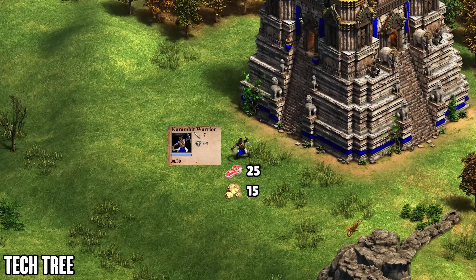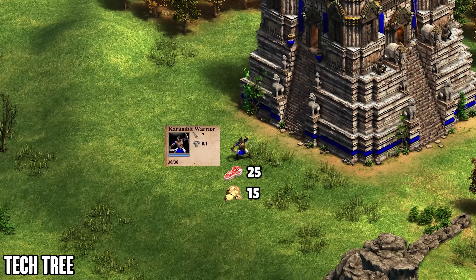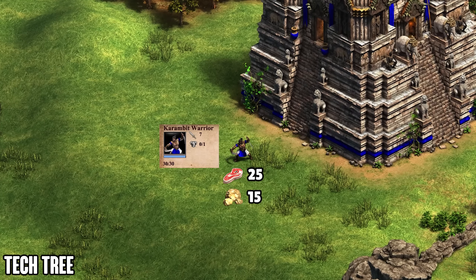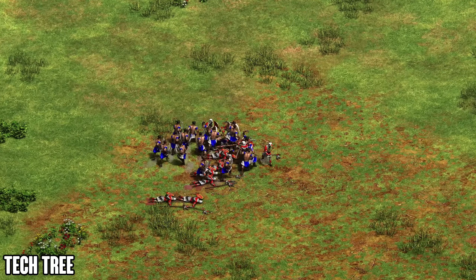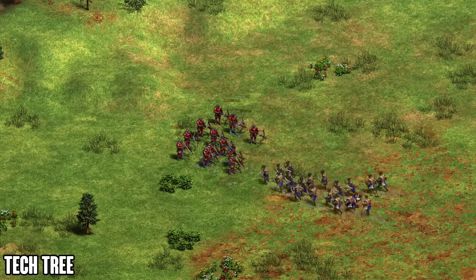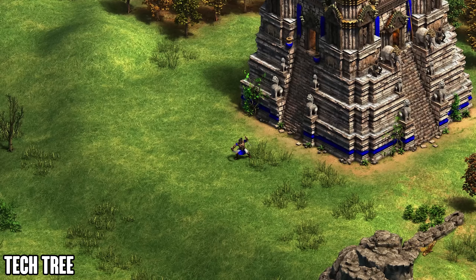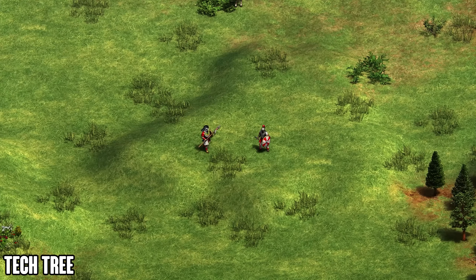The Karambit Warrior is quite unique — it only takes half a population spot, so two Karambit Warriors count as one population. It's a very cheap and spammable unit costing only 25 food and 15 gold, but has weak base stats at 30 HP and 7 attack. The elite version gets upgraded a bit. It's amazing against certain infantry like eagle warriors but weak against heavy cavalry and mass archers. In competitive games its main use is countering units like Huskarls or eagle warriors.